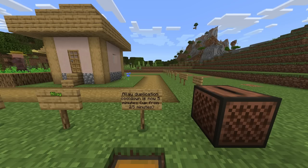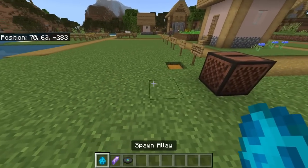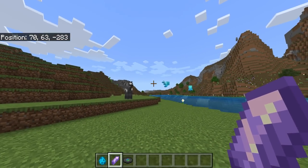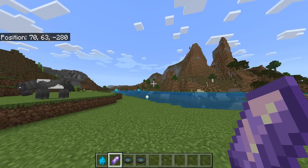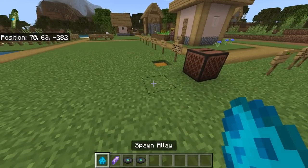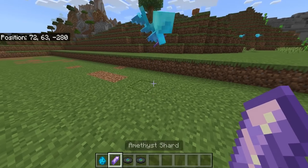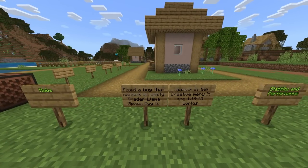The developers introduced a very cool Allay feature in the Wild update: if you have an Allay and play music around it, it begins to dance, and if you give it an amethyst shard it will duplicate into two. The Allay can be found in woodland mansion dungeons and also at pillager outposts. If you then tried to duplicate it again immediately, you'd have to wait five minutes now. I think this is a great change — amethyst shards don't really have many other uses anyway.